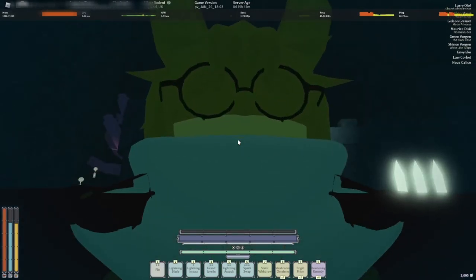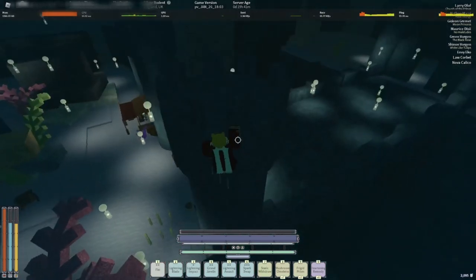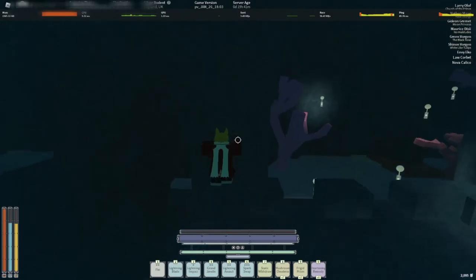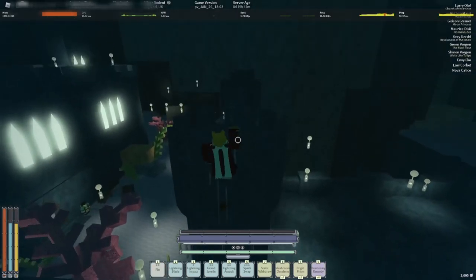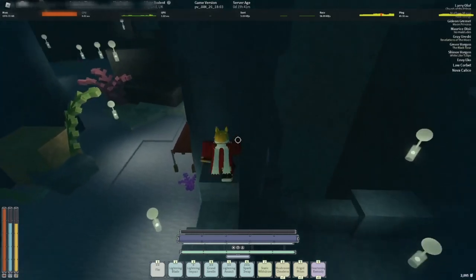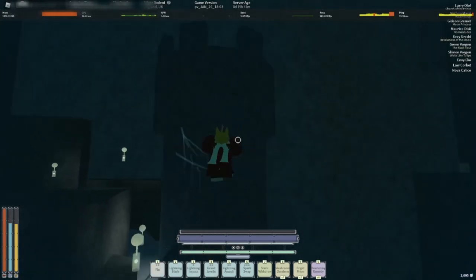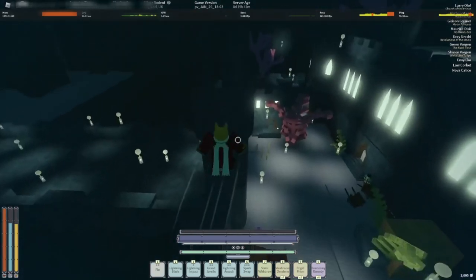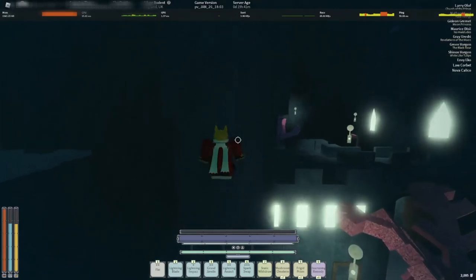Before I end this video, if there are any developers watching — please buff Curse of Yonshu. That curse is so bad. I have it and I haven't equipped it on anything because it's so terrible. If you're gonna make a curse have downsides, the upsides have to be worth it. Even if it didn't have downsides, it would still be the worst enchant in the game.